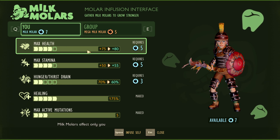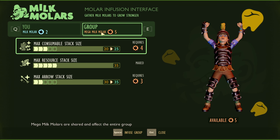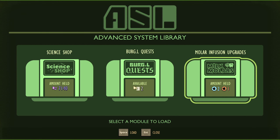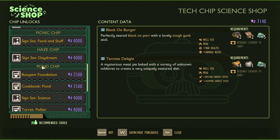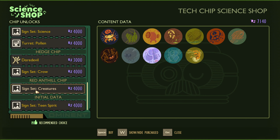What do we got here? Health! Let's bump our health up again. Consumables or arrows? Consumables. And for the science shop? I don't know. Sign sets are nice, could use some more signs. Pollen turret — I would need lots of pollen for that, I don't have that. But that's pretty cool. We'll just hang on to those science points for now.